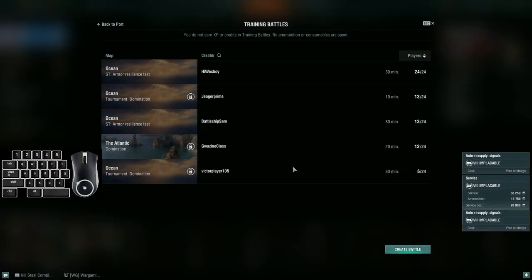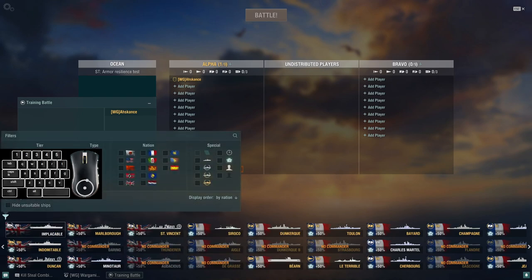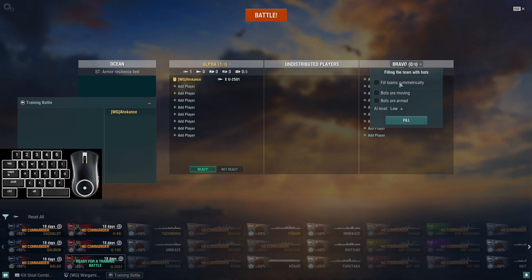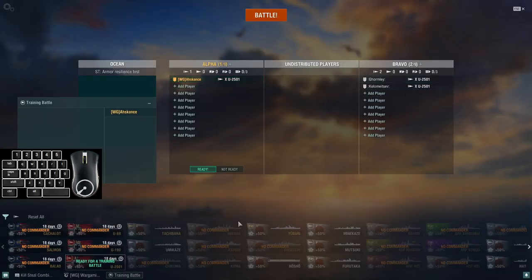We're going to go to training battle, make a training battle, and pick a sub — doesn't really matter which one. I'll pick the U2501. Here's the sub. I can click on this button which is 'fill teams symmetrically.' If I wanted to, I could add an additional sub by doing fill teams symmetrically again and we'd have double. We could add as many as we wanted, but two is fine. Go ahead and remove this guy from the room — we'll be against two submarines.